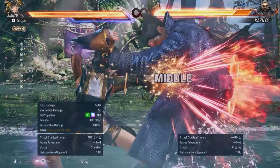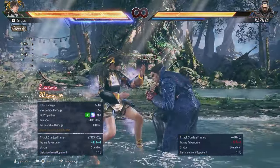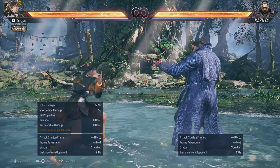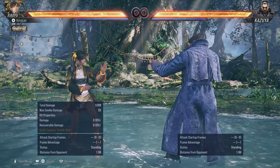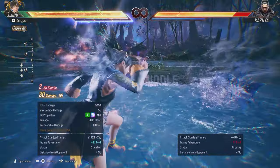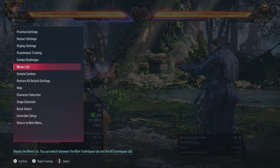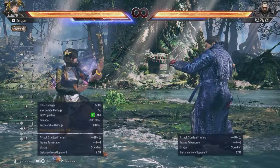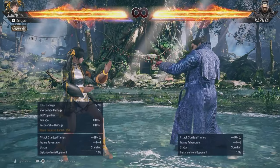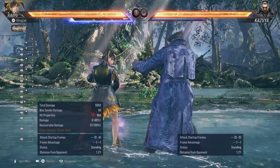Heat engagers: down-back-one, back-four-one, back turn one-plus-two-four, hypnotist two, and AOP two-one. When you're in heat you get access to two moves. First is forward two-one-two — on block this is a nightmare. It puts you at plus six, so you do not want to press there.